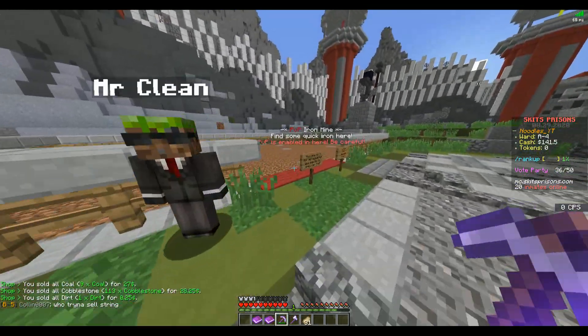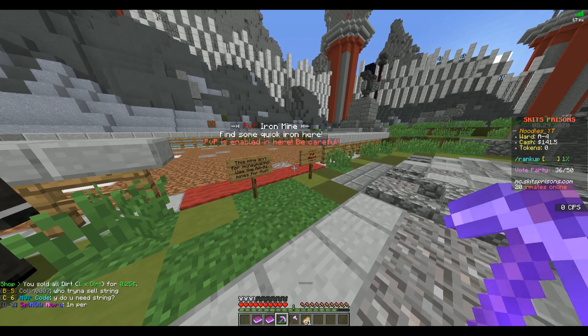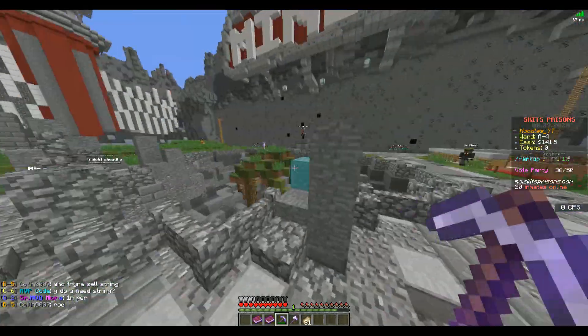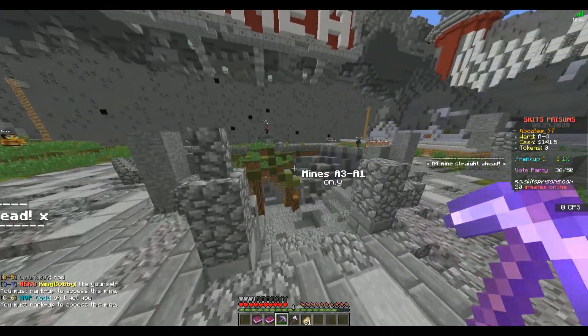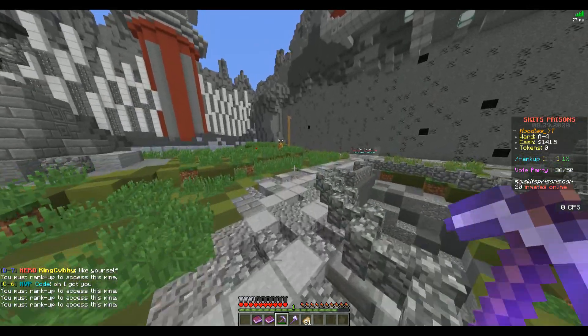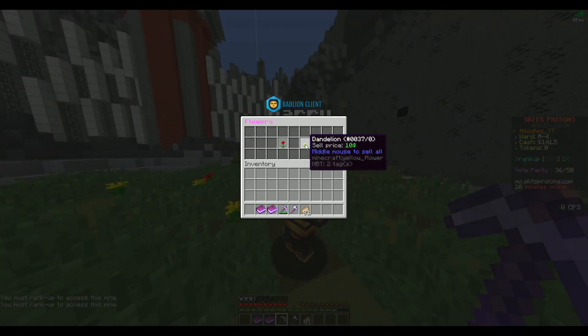Mine A4 is ahead — this is the PVP iron mine. PVP is enabled in here; this mine isn't for money making, use A1 through A4 for that. So that's just the PVP mine. You must rank up to access this mine — this rank-up message, I would highly recommend making it red or something visible, because without that you can't really see it.